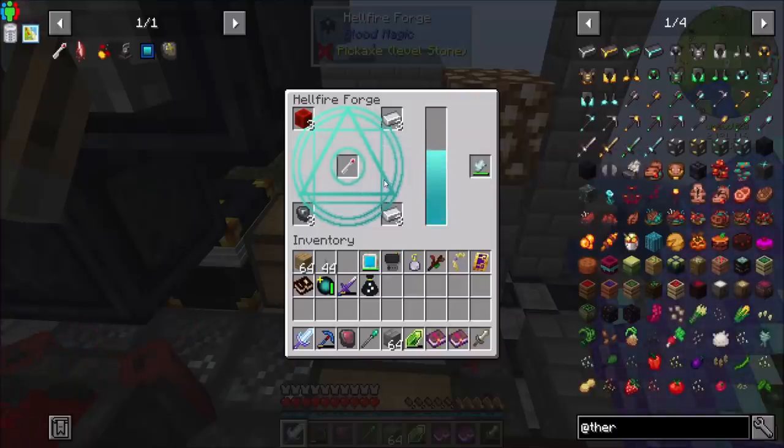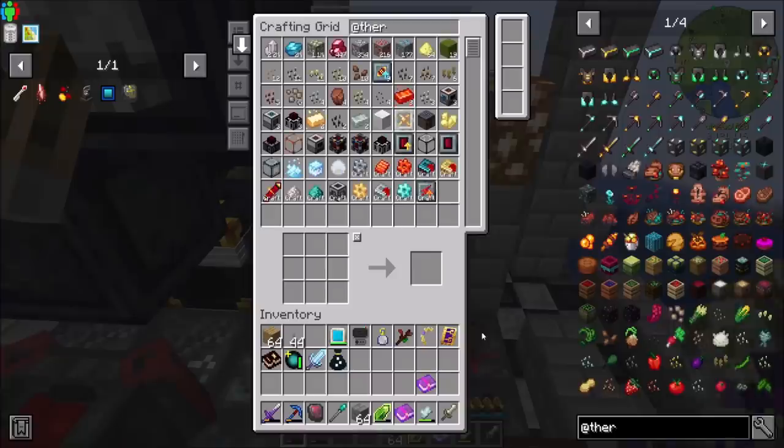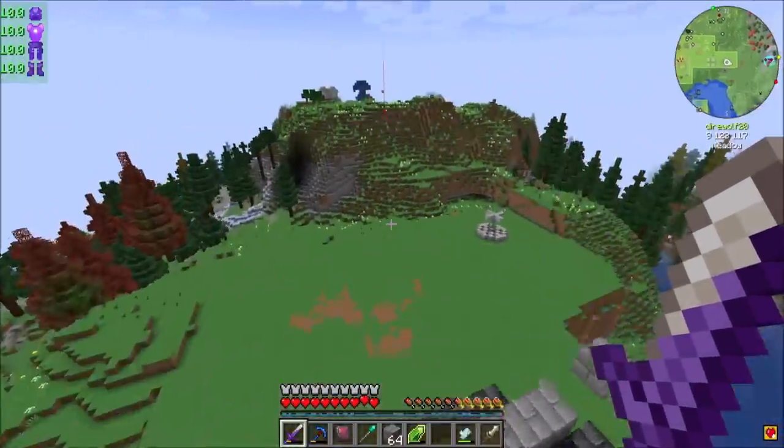I want to try out some more of these dungeons that we can find in that dungeon dimension from Blood Magic. In addition to that, I want to get into the Saturated Tau, because that looks like it's going to be a little tricky to automate. We'll definitely come up with something and figure it out, but it's just going to be not simple and straightforward.